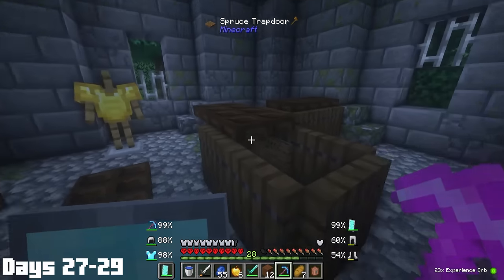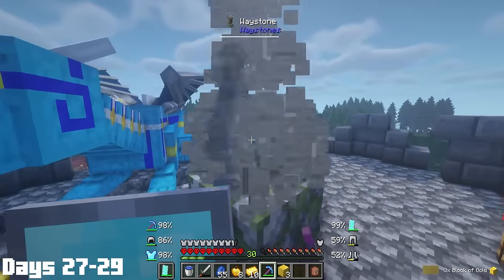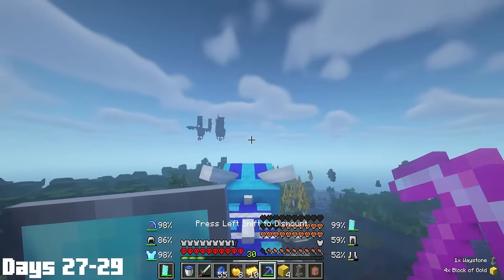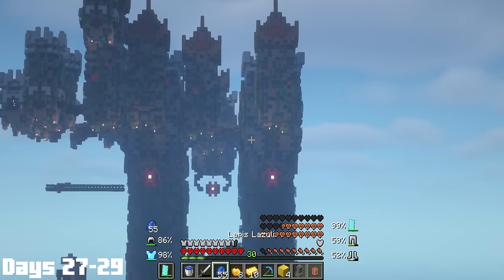The next morning, I got protection 4 on a chestplate, which was exactly what I was looking for. I also enchanted a brand new diamond pickaxe and got fortune 3 on this one. Later that day, I got rid of the edgy cows with my nice sword, followed by another one of these towers. There's so many of these things, I'm not gonna go deep into them anymore.